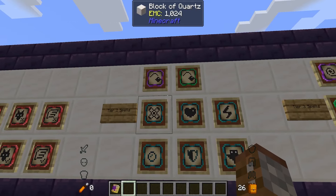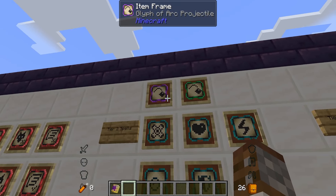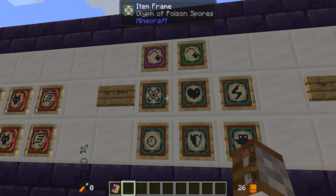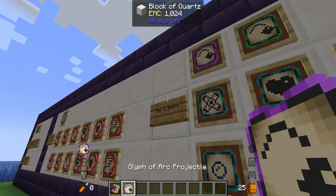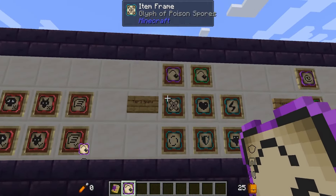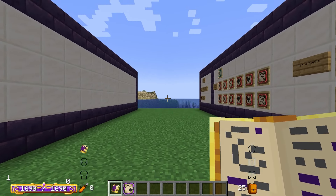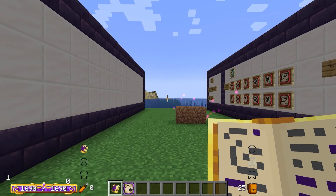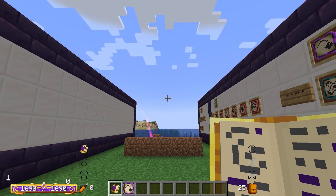Next we have tier two spells. We've got two different projectile augment types and then six actual abilities. The first is arc — instead of your ordinary projectile firing in a straight line, it allows the projectile to bend and obey gravity. Here we have conjure terrain on arc, and as you can see when we fire it just arcs down and conjures terrain.